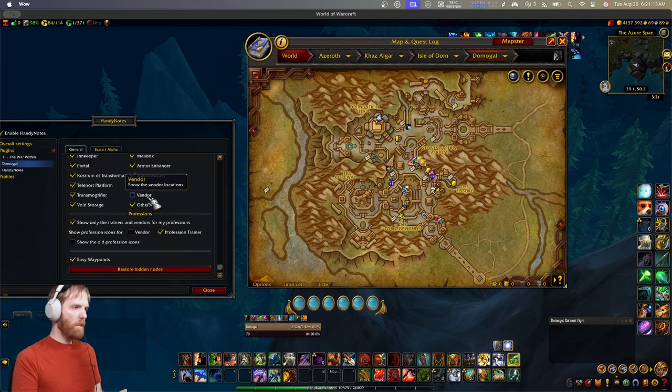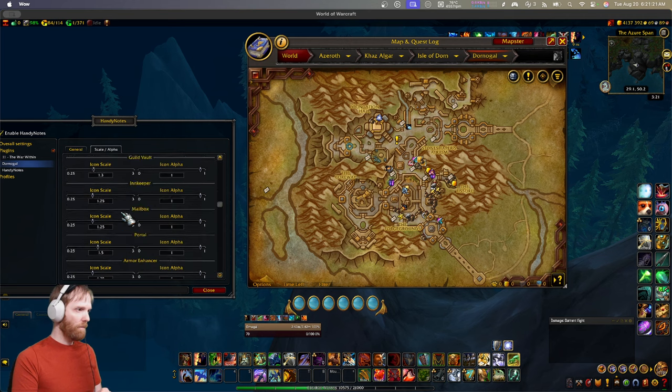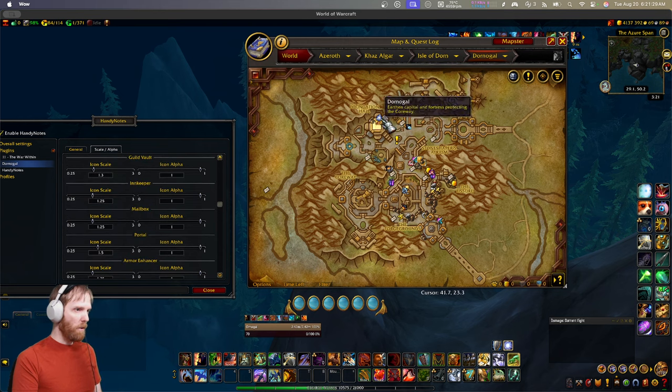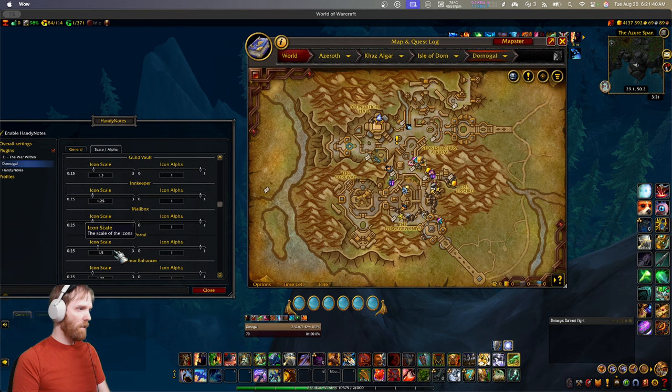I kind of like the vendors but I don't like them being emphasized the way they are. So that's where you go into scale and alpha. I want to take the ones I care about and make them bigger, and the ones I care about less, make smaller. Like the portal - there's a portal to Stormwind, or whatever your home city is, that you can barely see under all these other icons. I want the portals bigger because I'm bad at navigation. Let's try 2.5 - that's a little too big. I'll go with 2. There - the portals are bigger.